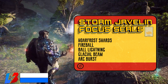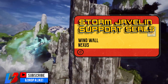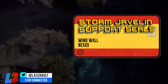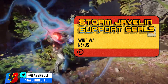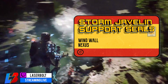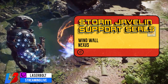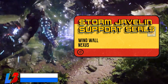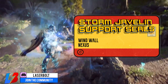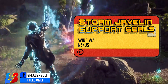Now let's look at the Storm's support abilities. There are two: Wind Wall and Nexus. These abilities help not only you as a player but also your teammates. Wind Wall generates a defensive wall of wind that deflects incoming enemy projectiles. Nexus creates a field that provides gear cooldown reduction to teammates who enter its radius, allowing them to use their abilities more frequently rather than waiting on cooldowns — making the Storm a very supportive class.